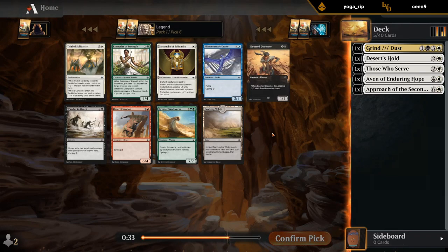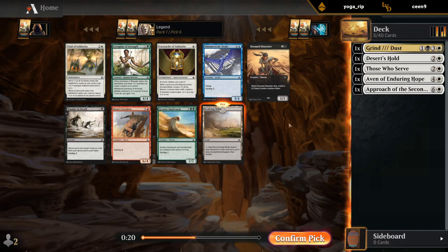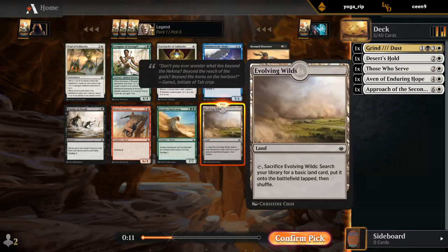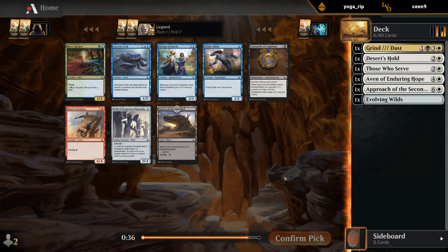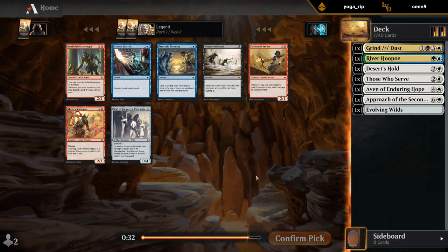I don't mind Shimmer Scale Drake. There's a Doomed Dissenter as a good early blocker, or we could take Evolving Wilds to maybe splash the grind half of Grind to Dust — and then maybe we can still pick up another secondary color. At pick seven: River Hoopoe! I think I gotta take it. There's a Desert of the Glorified and a Wall of Forgotten Pharaohs, but how can I pass the Hoopoe? I'll take Strategic Planning — also pretty good with Approach.